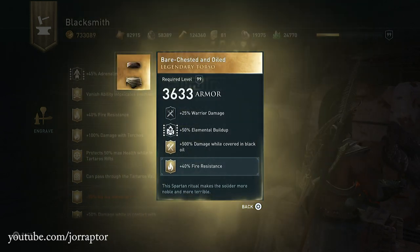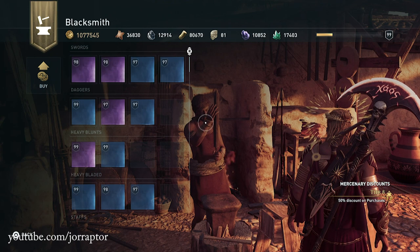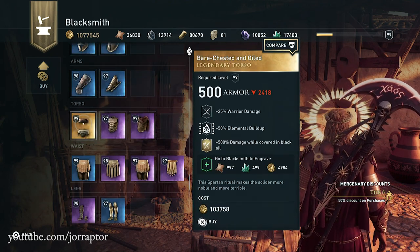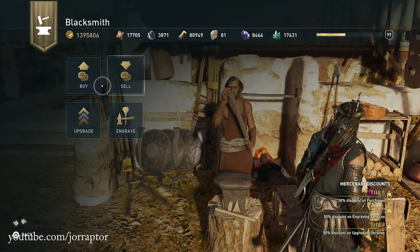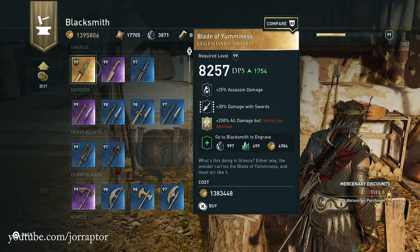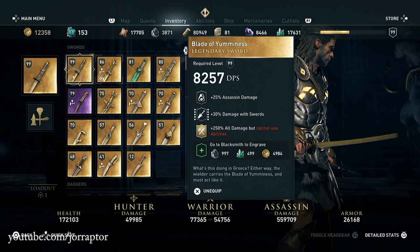To get the bare-chested armor, just go to a blacksmith and check the buy section. If it's not there, check another blacksmith. They also note in the patch notes that they addressed an issue where other legendary blacksmith armor could not be engraved. I'm not sure if more was added with this update, but the last time there was also a secret addition, so let me know in the comments or via my social media — Instagram or Twitter, both at your Raptor — if you find anything interesting.